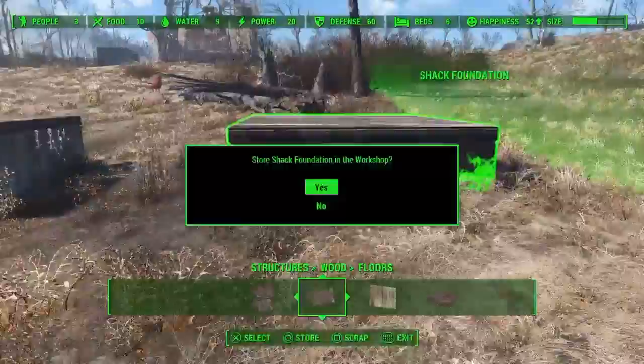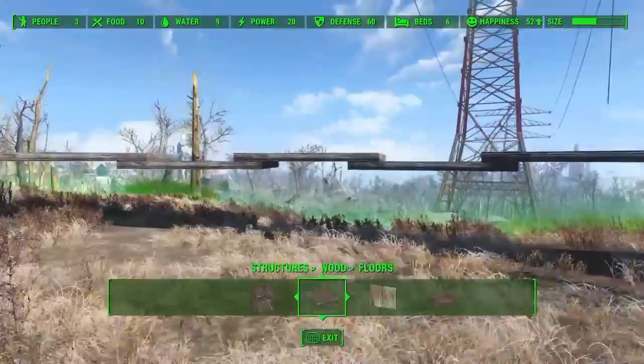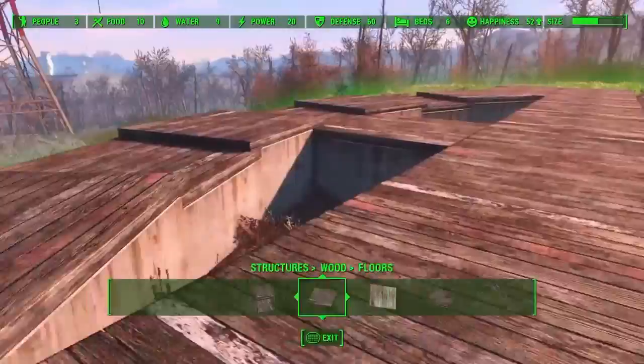As soon as you get all the unwanted pieces out of your way we can go ahead and start switching these floors over into actual concrete or the shack foundations and get something that looks a little bit like this.